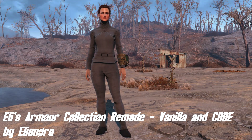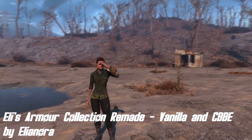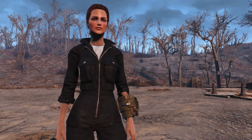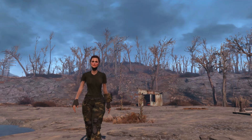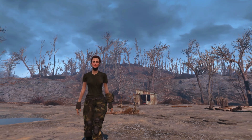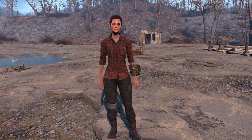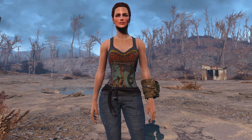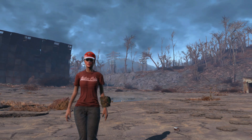Moving on, we've got Ellie's Armor Collection Remade — Vanilla and CBBE — by Eleonora. This mod is a collection of all of Eleonora's armors that she has released for Fallout 4 so far. You can craft them at the Armorsmith Workbench, and the only mod you need for this to work is the Armor and Weapons Keywords Community Resource — you actually don't need Armorsmith Extended like I previously thought, so I do apologize for misleading you in the previous video. In this collection there are mainly utility jumpsuits and sleeveless outfits, along with some other armors Eleonora has created.